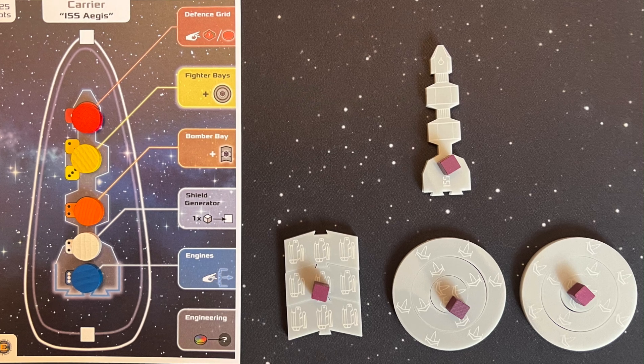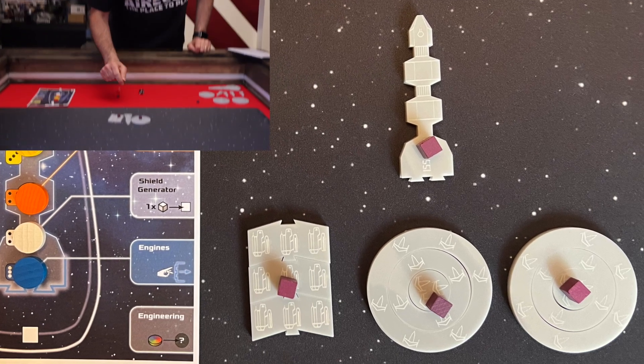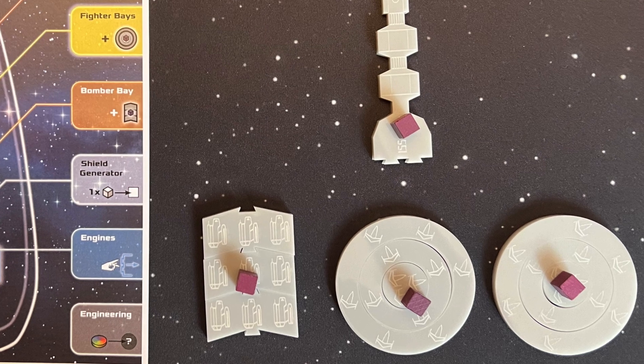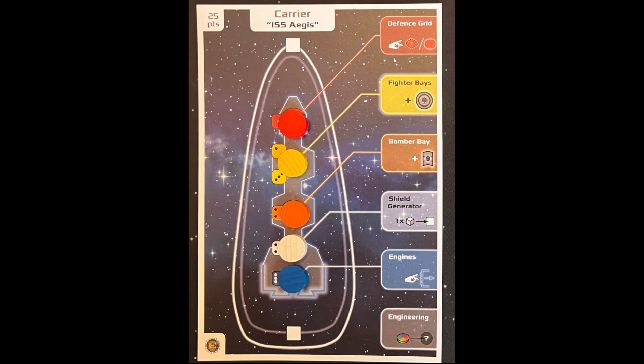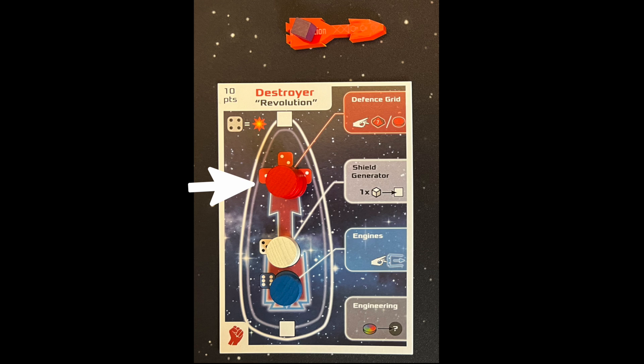During the game you will be placing purple activation cubes on each ship, simply used to keep track of what ships you've activated. When you activate a ship, you remove its cube and then perform the actions. Once all cubes have been removed, you can no longer take actions that round until the other player has finished. Then you place a number of disks onto your ship dashboard as indicated. For example, the carrier has one red disk on defense, one yellow on the fighter bay, one orange on the bomber bay, one white on the shield generator, and one blue on the engines. The destroyers have three red disks on their defense grid, one white on the shield generator, and one blue on their engines.